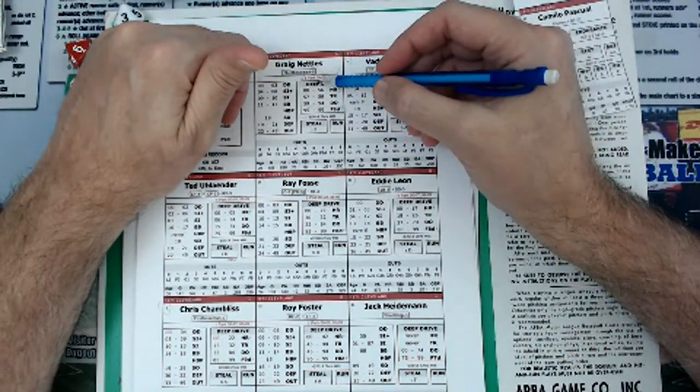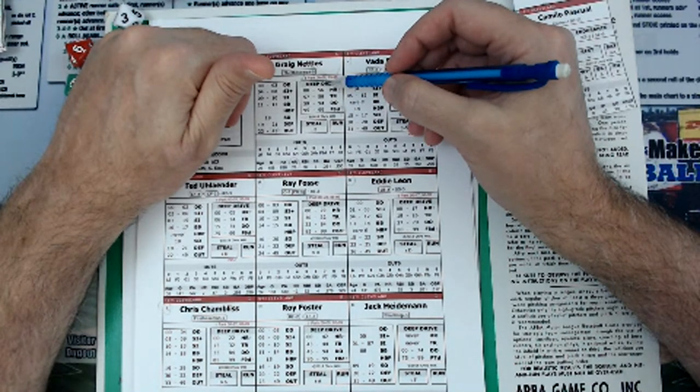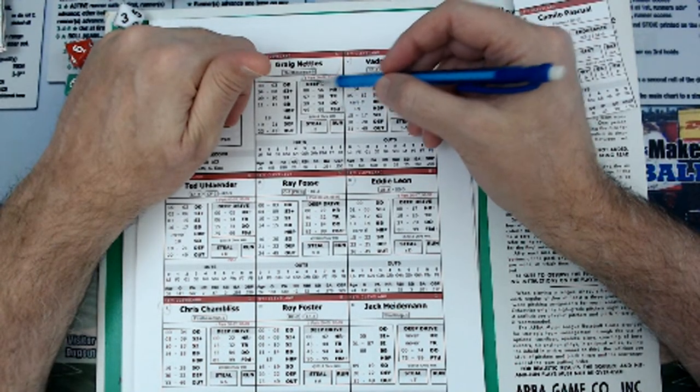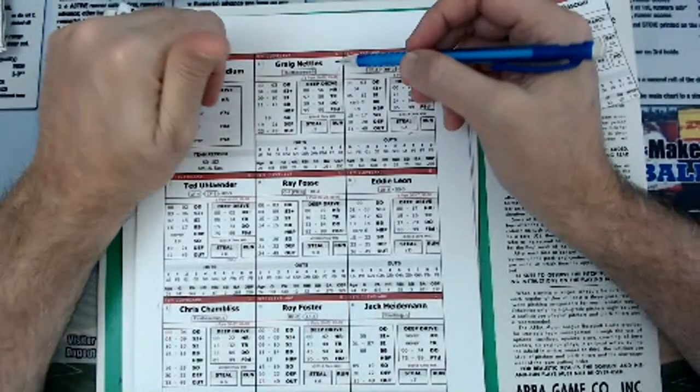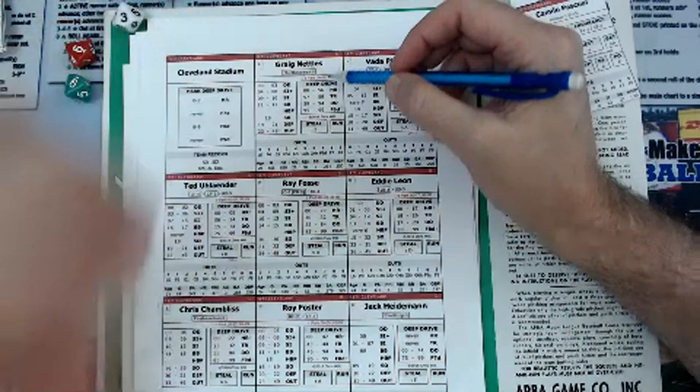Pitchers also have deep drive results. Pitchers that give up a lot of home runs have a lot of deep drive results on their cards. Let's continue looking at the defense — let's look at the catcher defense.